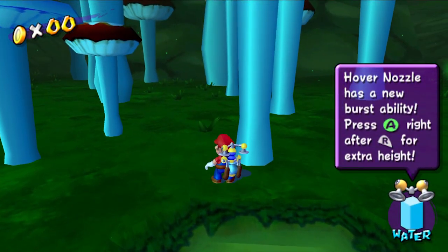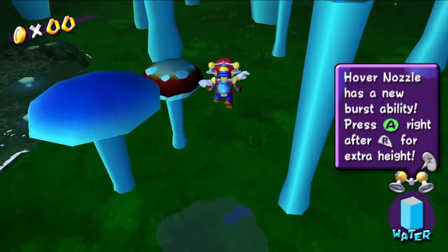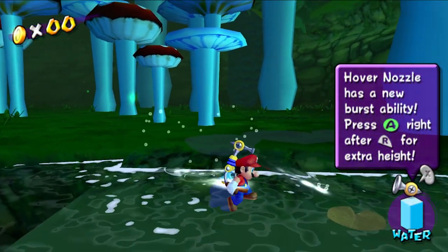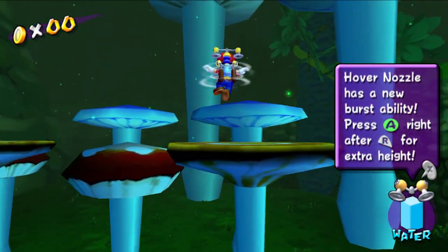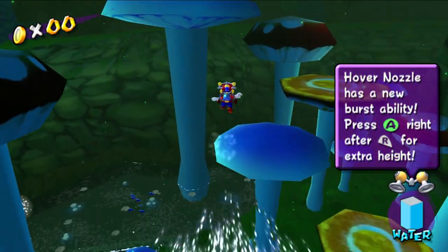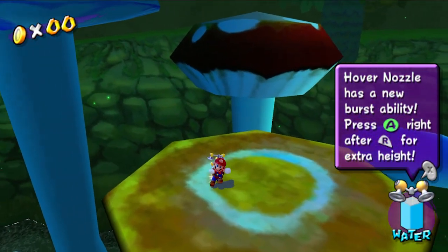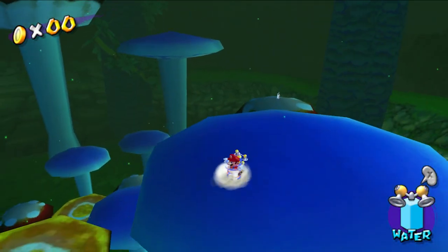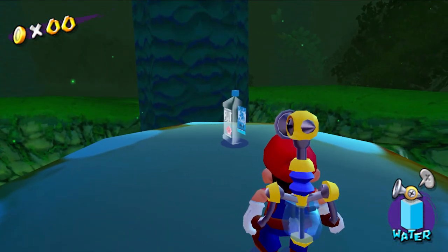Press A right after R for extra height. This was really cool that they added. I kind of always relied on the Spin Jump, to be completely honest. That's just cool, but I prefer holding the hover nozzle just to make sure I landed on the platform. Also, this is really cool if you look at the water — Fiji water.